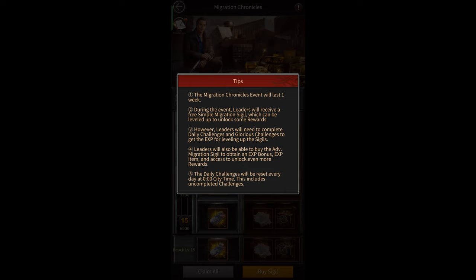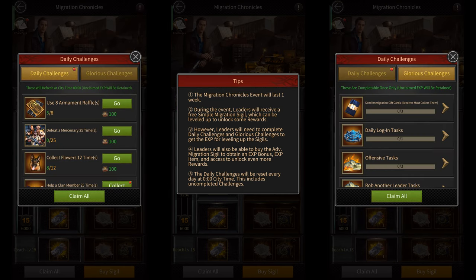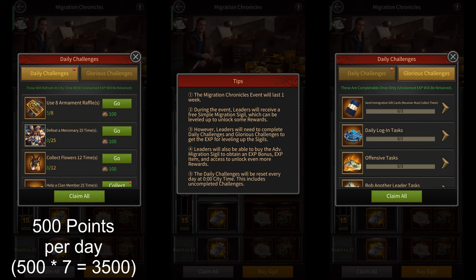However, when some people read the description of this event they noticed that it said that the Migration Chronicles event will only last for one week. That is a problem because there are daily challenges in this event and you can get up to 500 points per day by doing all of these daily challenges. There are also glorious challenges and if you do all the ones that don't require spending, you'll get 1400 points from there.